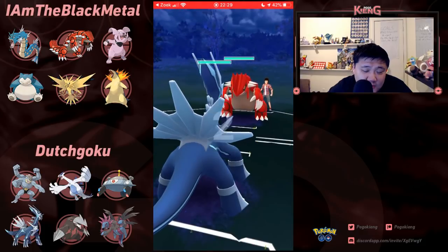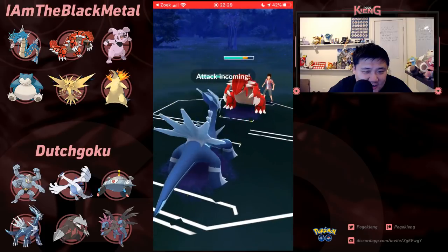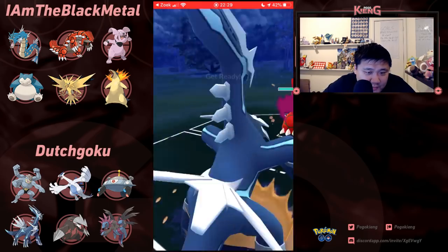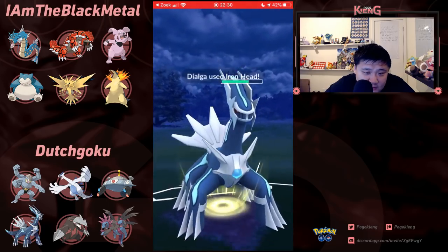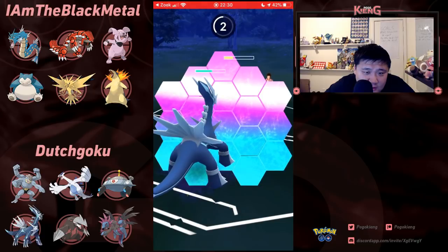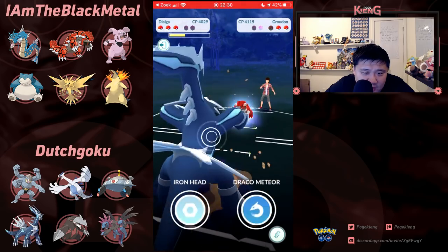Not a good situation at all, but sticking with it — trusting Dialga. Earthquake. Going to look to Iron Head — this is not going to KO Groudon. Groudon is pretty tanky, doesn't need to shield per se, but might have needed to shield it in order to get to this second Earthquake. Going to be able to Dragon Breath down this Groudon — oh man, it was pretty close.